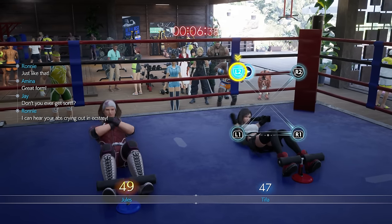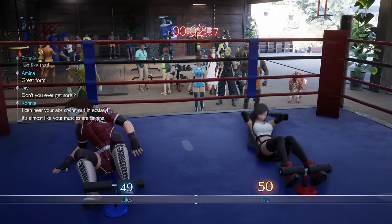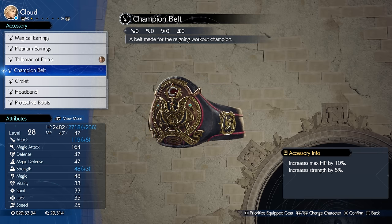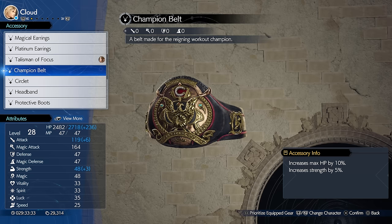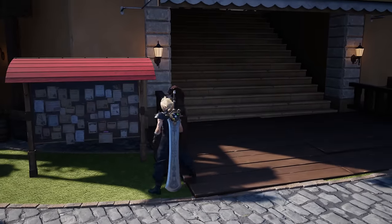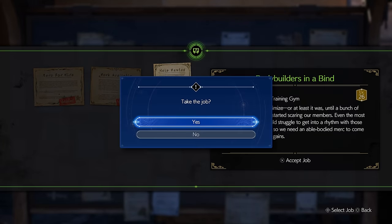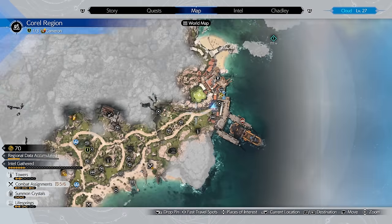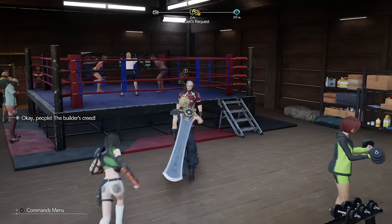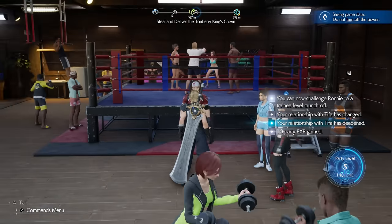Starting with the first one: veterans of Remake will remember getting tormented by Jules, and yes, he is back and will give you the Champion's Belt once again, with the same stats as before — 10% HP and 5% bonus to Strength. To get this, you need to reach Chapter 7 at Costa del Sol. Once you complete the story in the area, side quests open up, including Bodybuilders in a Bind. You'll eventually access Jules' training gym to the west.